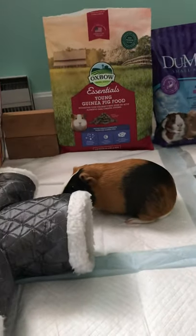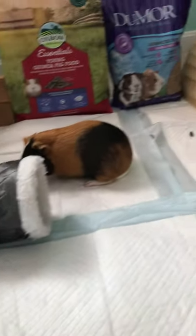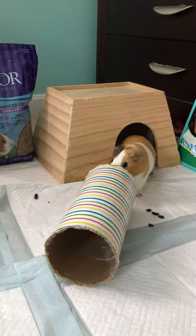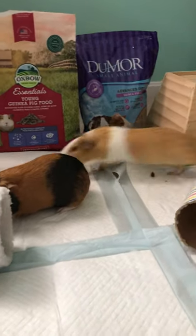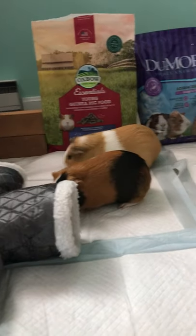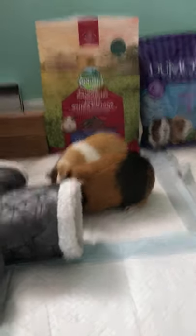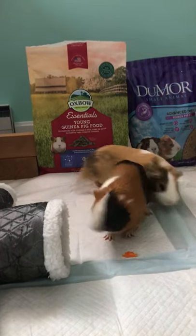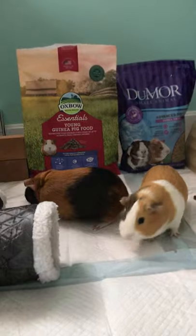If you're having trouble taking your guinea pigs out of its cage, then put food in the tunnel. And when they go in the tunnel, pick the tunnel up and put it in the area you set up. Make sure they do not escape. You might want to make a wall around the area you set up.